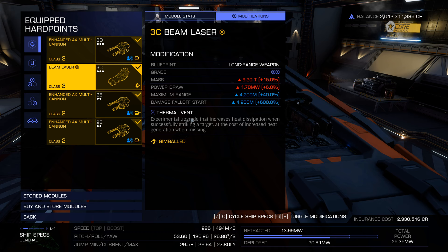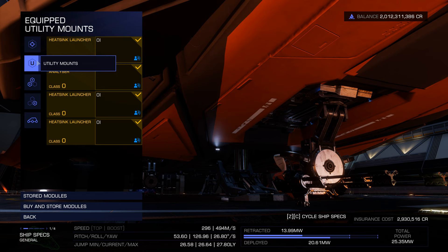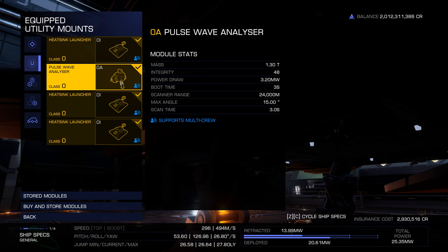I've also got AX multi-enhanced cannons. I'm not really a combat ship but I will be interdicted between my carrier and the Thor Maelstrom, so I may have to defend myself. I don't mind taking out a few scouts and picking up their materials too. I've got heatsink launchers — unengineered for now — and a pulse wave analyzer. Normally we use the pulse wave analyzer for mining, but firing it off inside the Maelstrom reveals some of the caustic generators.